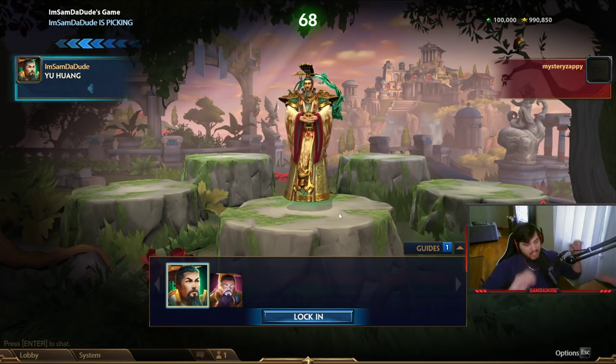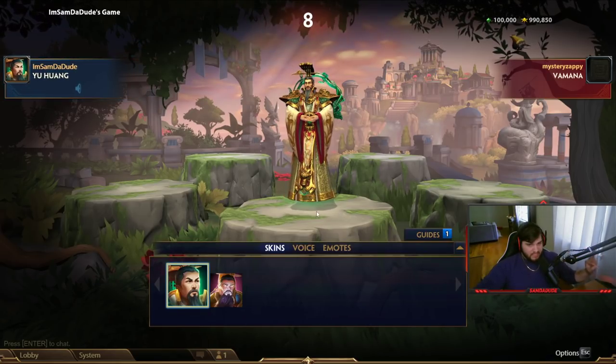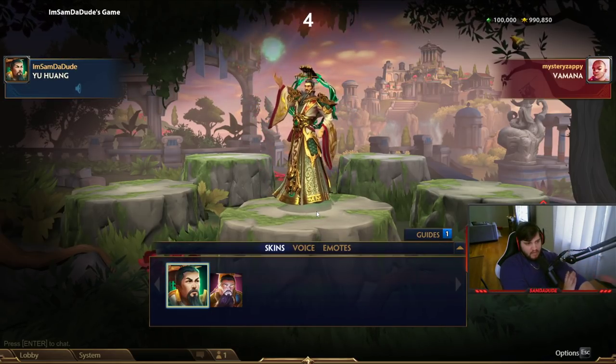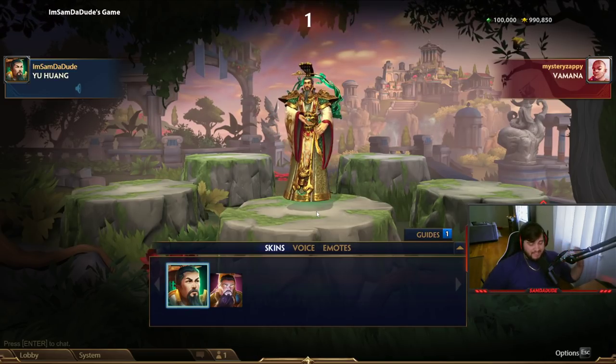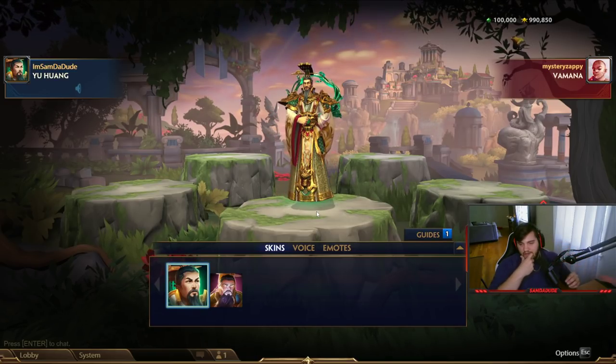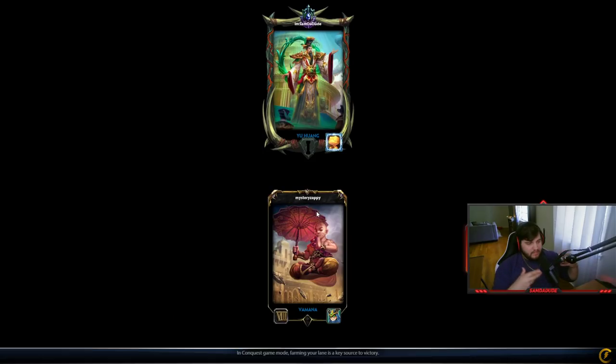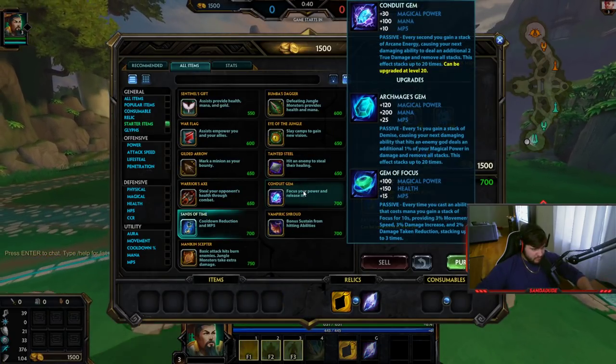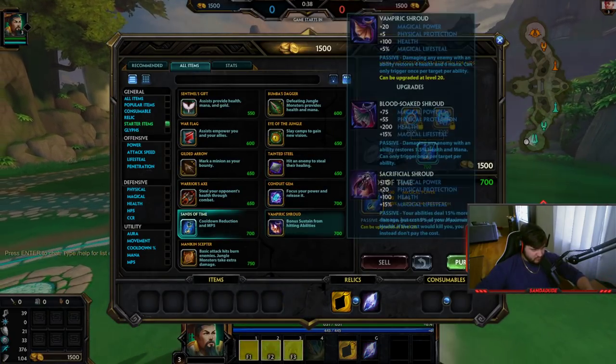But anyways, he's incredible — his kit is amazing. I'll go over his kit real quick in the beginning. His passive is called Dao, or Rising Dao, or whatever. Basically, you get this thing called Dao every time you use an ability. And when you have six of them, your auto attacks are AoE — they hit one of their targets for 75% of the damage.